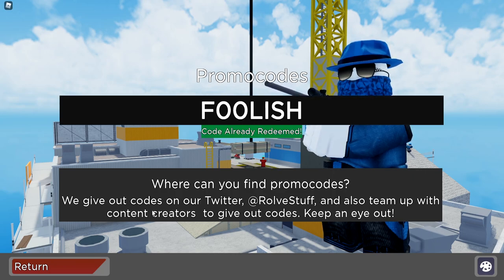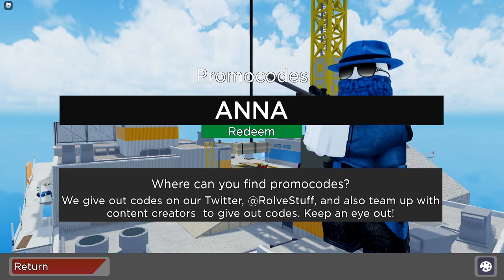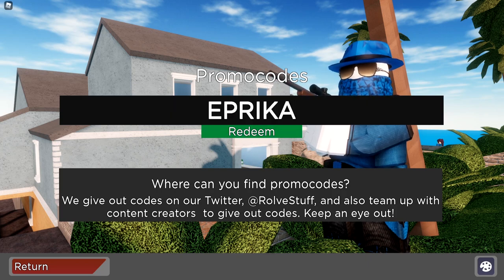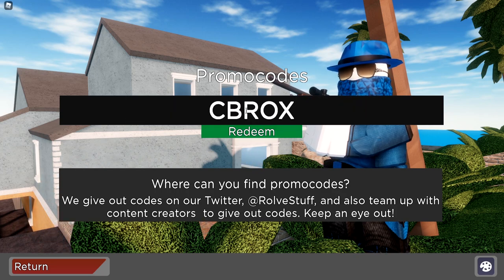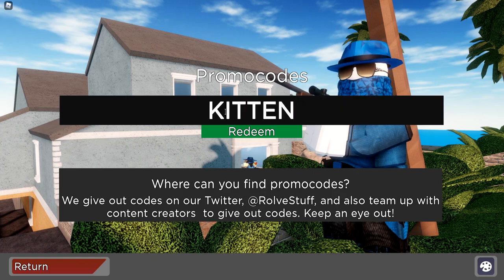Then we've got 'foolish' — hit redeem on that one. Then 'bandites' — go ahead and redeem that one too. Code redeemed. Then code 'anna' — another working code right now. Then code 'pet' — redeem that as well. Then code 'poke'. Then 'flamingo'. Then code 'aprica'. Then 'cb rocks' — that's 13 codes down. Then we've got 'john', and then 'kitten' — these are some older codes so go redeem those if you haven't already.